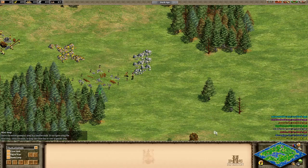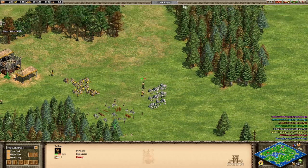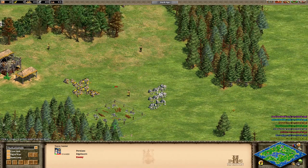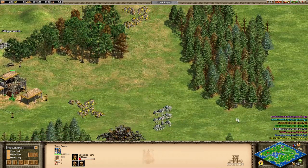The Persians were trying to build right next to me, and I could not allow that. He killed one of my villagers, but what he doesn't realize is I almost have my town center up and he's still trying to build his, so I'm really slowing him down. My goal is to just stop him from getting his town center up. I'm already building my villagers. Persians, that was a mistake starting off next to me. You win some, you lose some — and you lost this one, buddy.